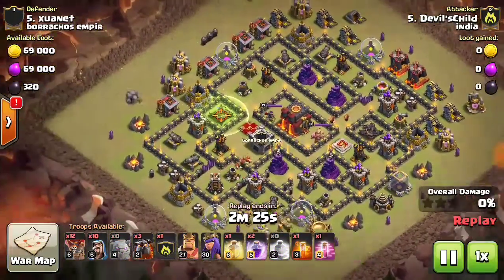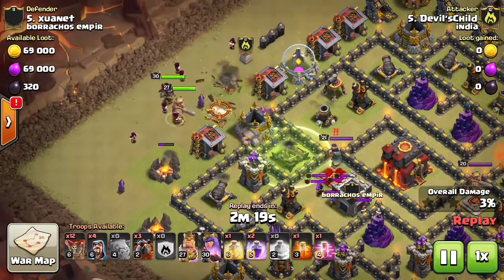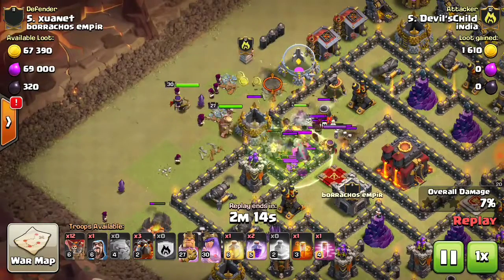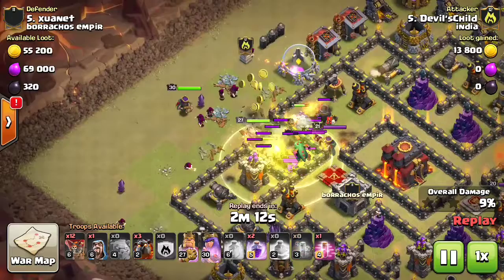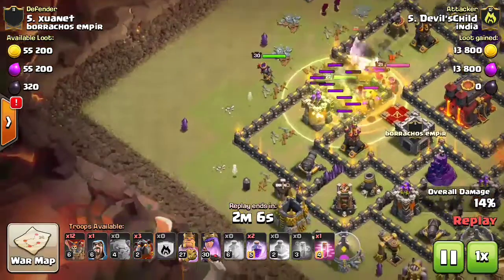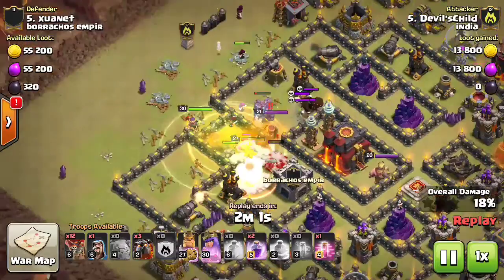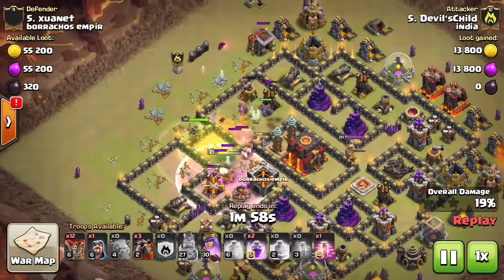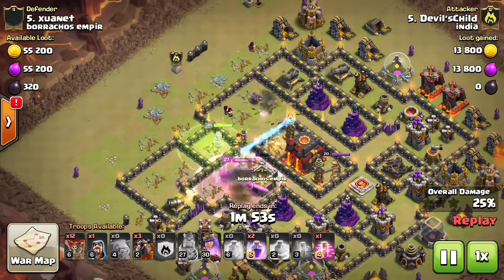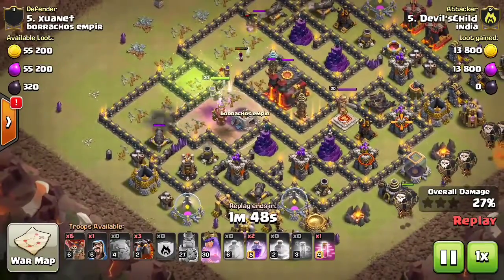Next attack by Devil Child on number five, taking a TH9. He drops the jump pretty early, then makes a quick funnel with the wizards and the archer queen, sending in the barbarian king. The CC comes down — he should have put the poison by then but he first heals them for tanking. Creates a beautiful funnel, the archer queen and barbarian king go inside. See how much value he got — he didn't have to use the golems to kill two air defenses, so he has three lava hounds left for the lava loon portion.